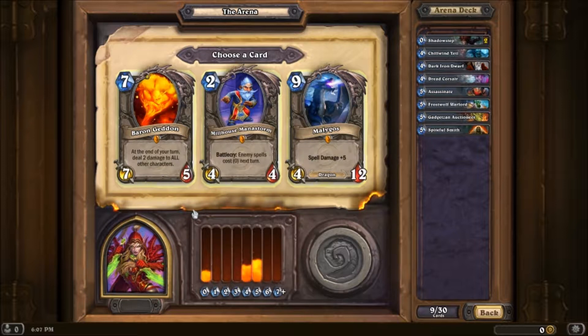Oh wow! First time ever we get a Legendary choice here. So, Milhouse Manastorm — enemy spells cost zero next turn. That card could really screw you over, like really badly. I don't think I like that card, but it is a 4/4 for two mana. Yeah, you're really rolling the dice with that one.